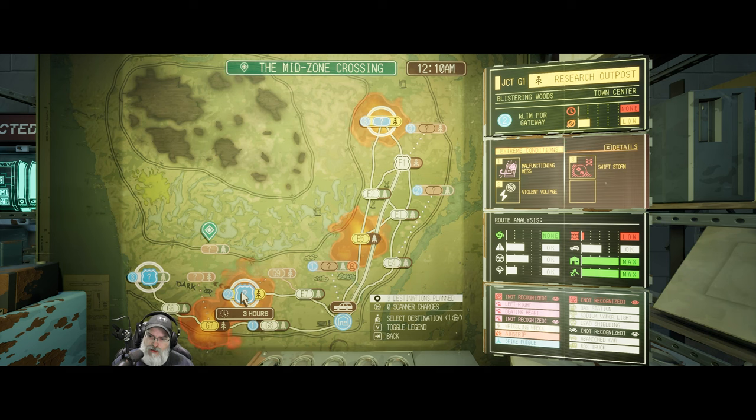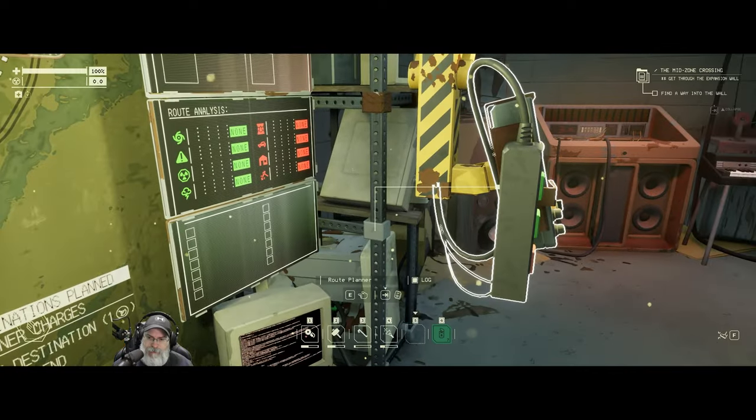We have malfunctioning mess, violent voltage, and swift storm — yikes, I don't like swift storm. It looks like there's no normal storms because it says none. Very low fuel but very high houses and resources, maxed out. A couple of unrecognized anomalies, one unstable power, some kind of nuclear thing, and another type of vehicle.